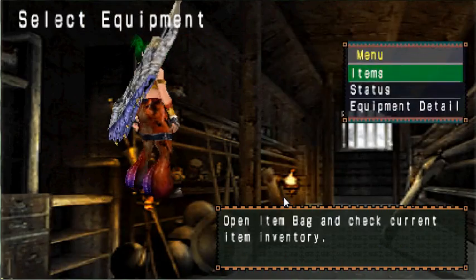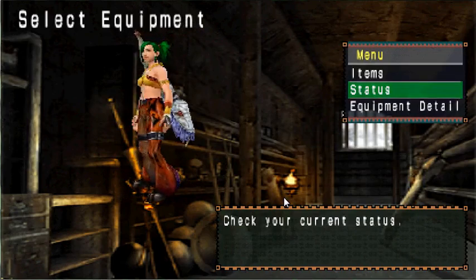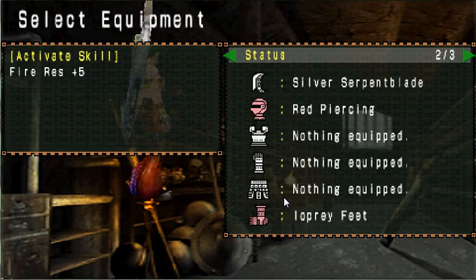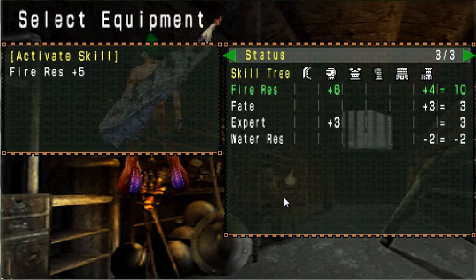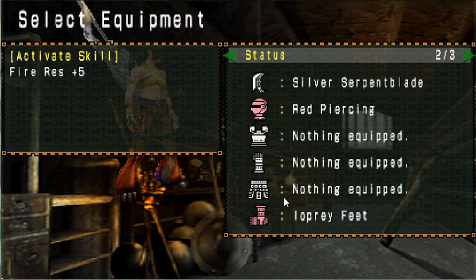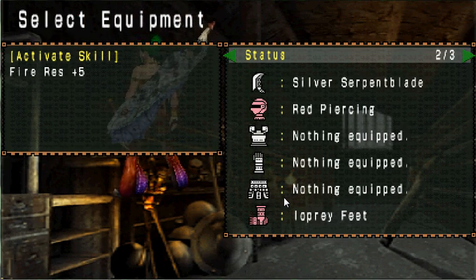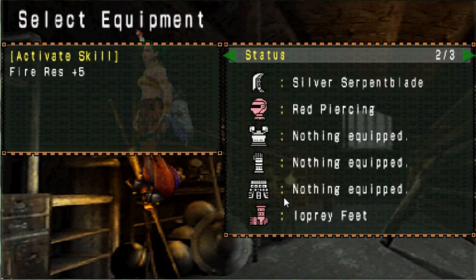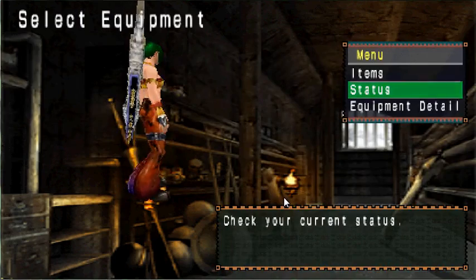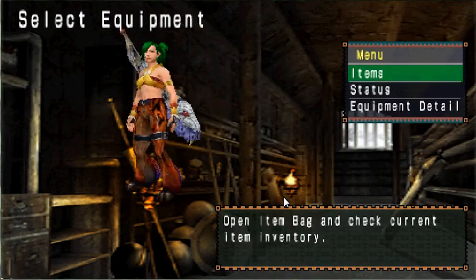First we're going to check our equipment. When you upgrade that thing fully it turns black. I have fire resistance from the red piercing I have equipped, and that's pretty much all. So I'll be slightly resistant to his fireballs. Other than that I have no buffs — one sonic bomb, some rations, potions, and some whetstones.